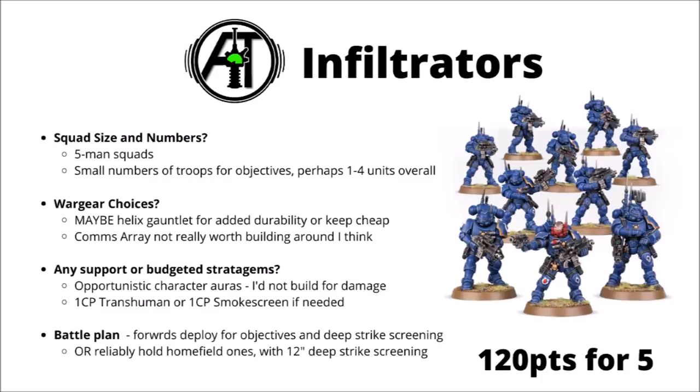I'd mostly keep Infiltrators cheap with their stock gear; maybe consider a helix gauntlet for a little bit of extra survivability. I don't really think the comms array is worth building around — their damage output really isn't very good. I'd think about one CP for Transhuman Physiology or Smokescreen to help them hold objectives while doing that precious deep strike screening with their omniscramblers. Depending on the matchup, you could also send them to hold home field objectives — having that 12-inch deep strike exclusion zone could potentially save you from being assailed there.